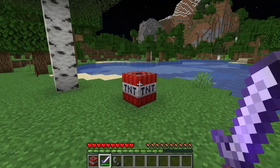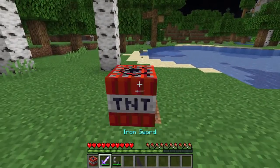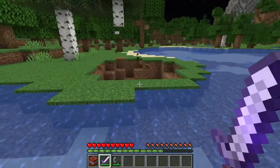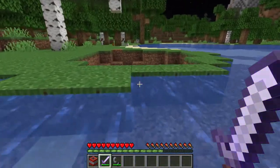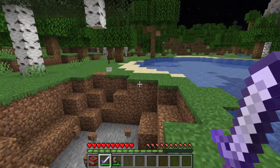So let's make sure all the bugs have been fixed — the knockback TNT. As you can see, I am not able to deflect this TNT with knockback. So unfortunately, you can't just knock your TNT away from precious builds and redstone.